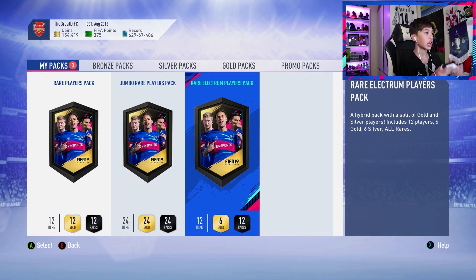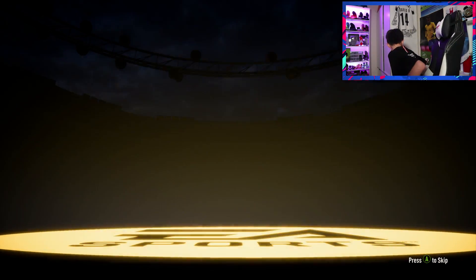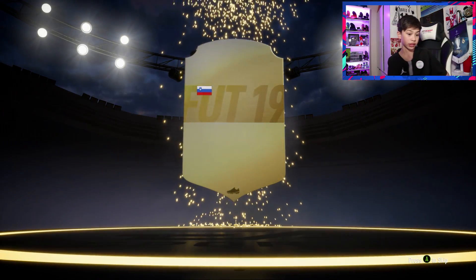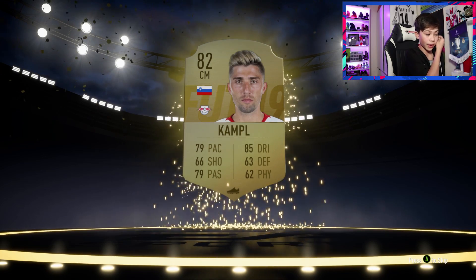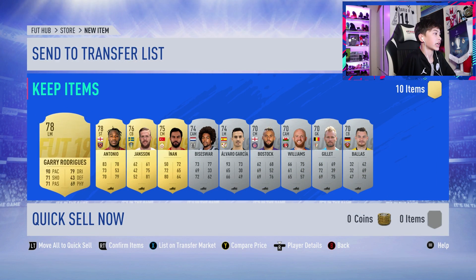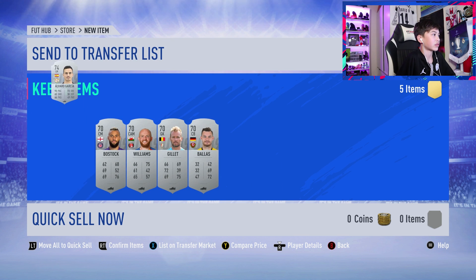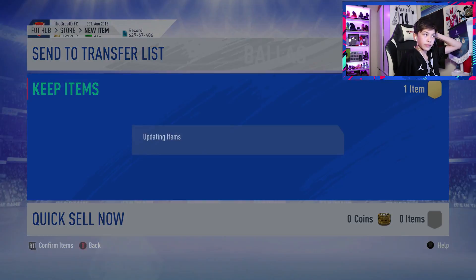Let's open the Rare Election Players pack. I'll spin around here. What do we get? Not a walkout. But it's Campbell - I pack him every time I have a Rare Election Players pack. Not as good though. So you get Campbell, Cyprian, Gary Rodriguez, Antonio, Janssen. I'll just send these to quick sell. Julia - I think he goes for something, but nah, he doesn't.